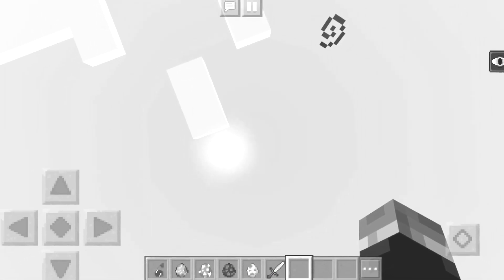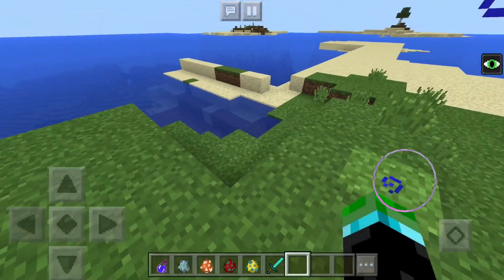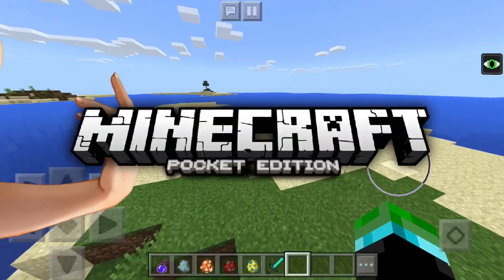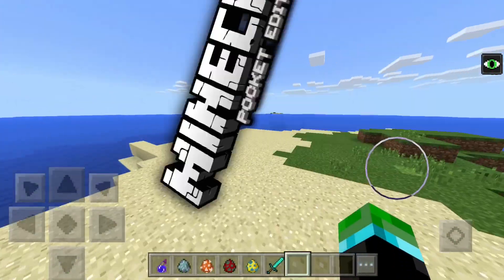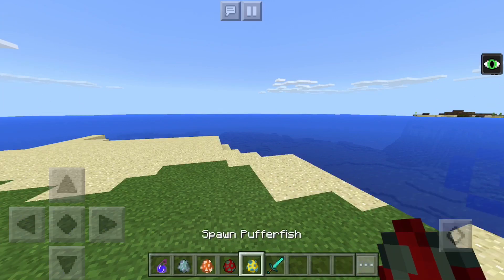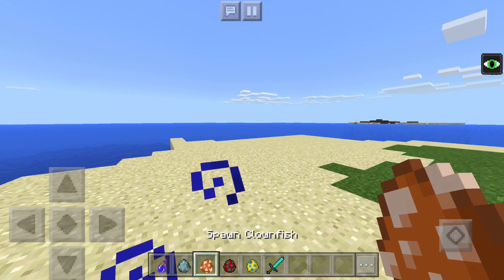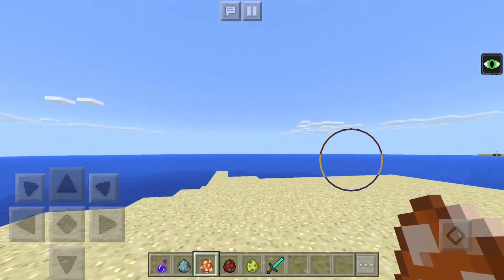It's only 50% off for 24 hours so you better hurry. What is going on everyone, welcome to Adventure Gaming HQ and welcome back to another Minecraft Pocket Edition video. Today we're going to check out another add-on - this one is all about fish in Minecraft. We do not have fish, which is actually really weird - Minecraft should add fish.